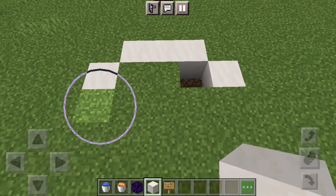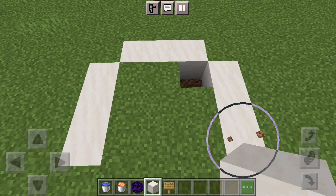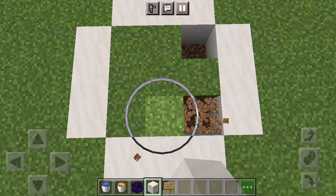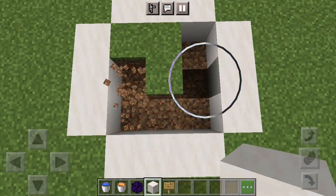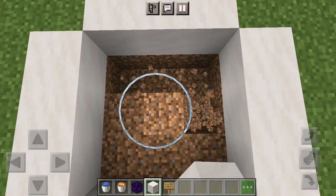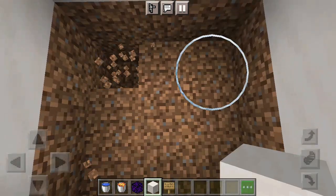If you want, you can make the outside entrance look a little more natural, but I'm just doing this for decoration right now. You can make it look natural if you'd like — like a bigger lava pool — but the only problem is that you have to know exactly where to land your jump.